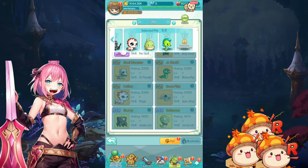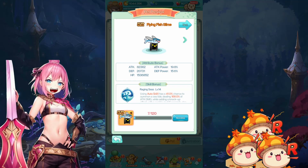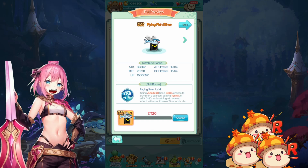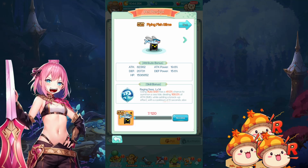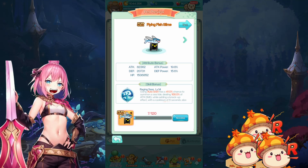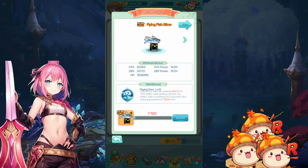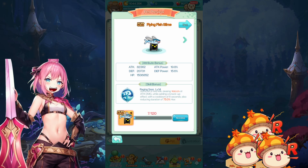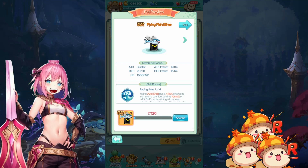So let's take a look at the Ultra Rare pets I don't have first. Take a look at the Flying Fish Slime. This guy has a skill called Raging Seas, which when using Auto Skill 1 has a 41% chance at max level — that's level 14 — to summon a Seatide dealing 160% attack damage and adds a knockup effect. Cooldown of 6 seconds. There's also a last line about reducing duration of 75% hex — possibly Curses. Basically a knockup, damage, and a proc chance on Auto Skill 1.